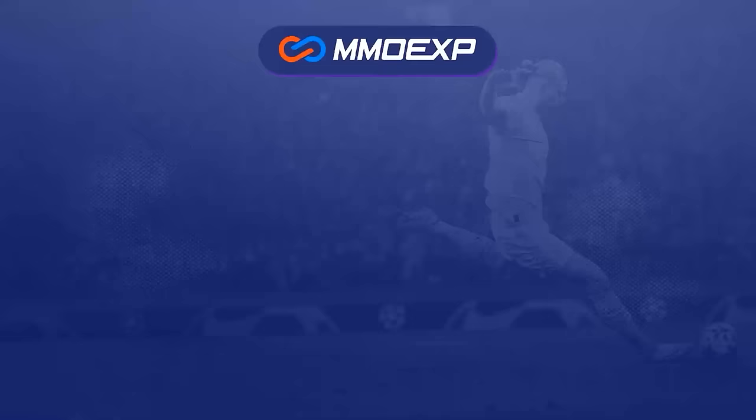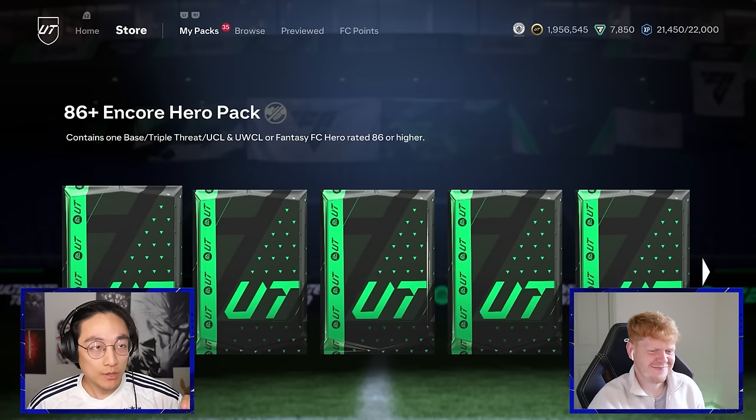There's no promo this week, so I'm absolutely devastated — or I would be if I hadn't already built 22 hero packs ready for today's video. The game has changed but some things still stay the same. MMO EXP has the best EAFC coins around — make sure to use discount code James at checkout to get yourself five percent off.